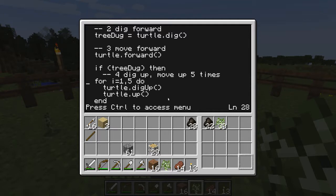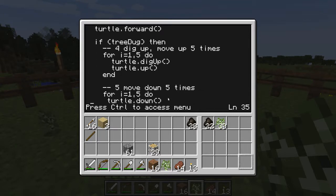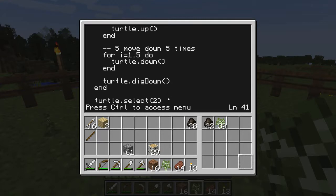Indent everything to the last dig. We can try to plant a sapling every time whether we've harvested a tree or not. If there's already a sapling in place, nothing will happen. If there isn't, then we'll successfully plant one. It's possible that a sapling might be missing because it's the first time running the program, or you accidentally dig one up.